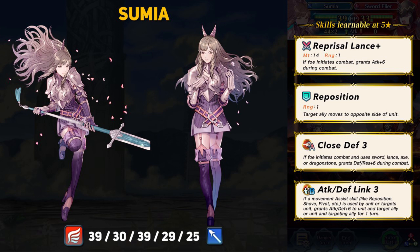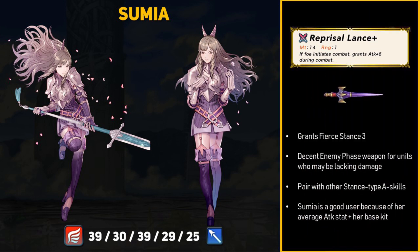Next we have Sumia, who has been waiting a long time to get into Heroes. She is a flying lance unit with crazy stats: 39 HP, 30 attack, 39 speed, 29 defense, and 25 resistance. That 39 speed ties with Legendary Ryoma for fastest flyer in the game, and she is now the fastest lance flyer. Sumia introduces the Reprisal Lance Plus — a 14 might lance that grants plus 6 attack during enemy initiations, equivalent to Fierce Stance 3. You can pair Reprisal Lance with other stance-type A skills for a fun enemy phase build, helping bring her decent attack stat to a much better level.